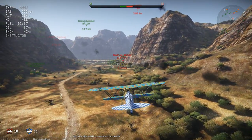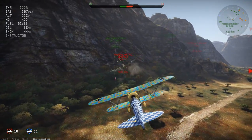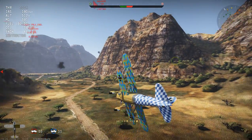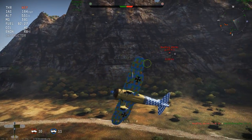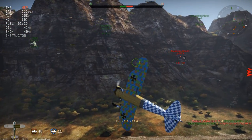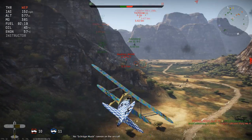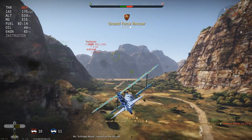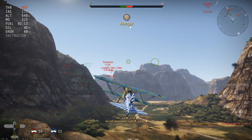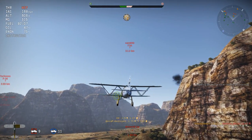Gotta be careful because of these other guys swarming around. This would be so much easier if I actually had belts for air targets, but I haven't researched them. This Ju-87 is taking a lot of punishment. Got him - only because I took out the pilot. Unlike in World War I, he actually has a parachute. Just like World War I, we've killed the pilot.